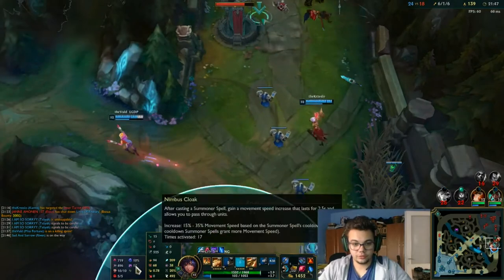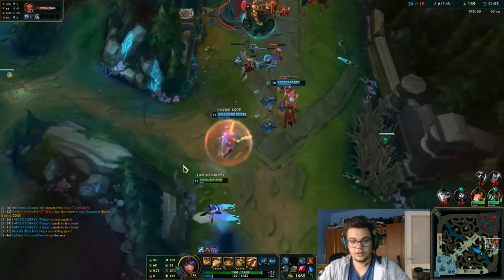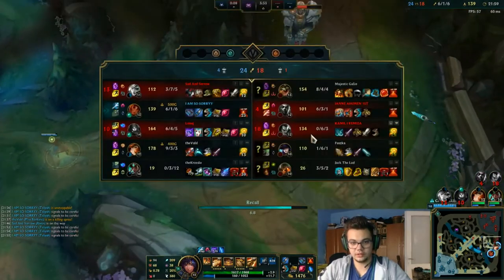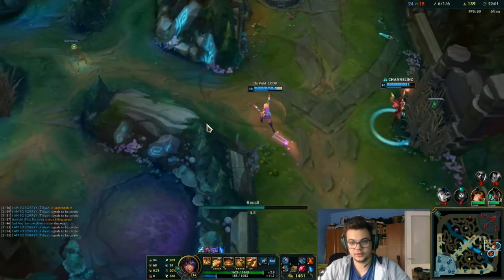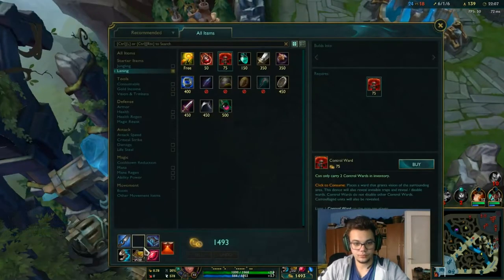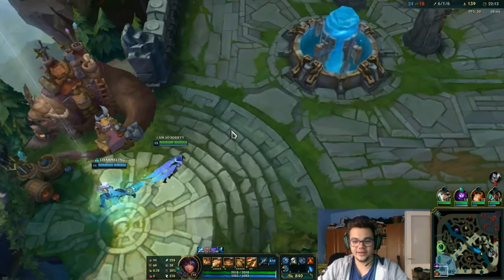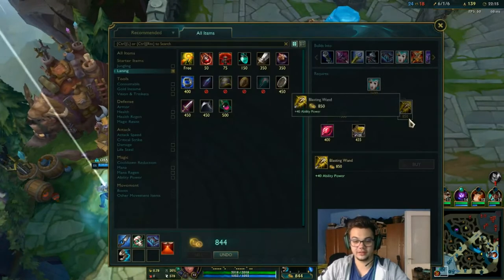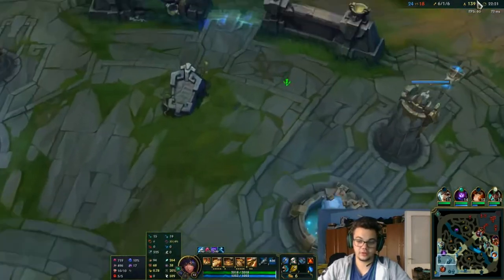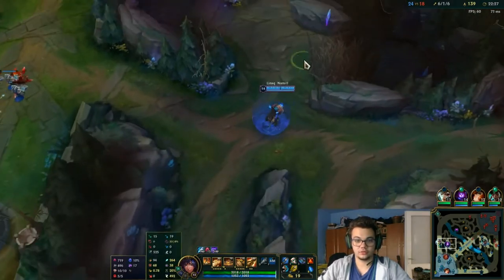Another thing you could consider for runes, besides Nimbus Cloak and Transcendence, is: if you have mana issues you can go secondary on Presence of Mind. And after that you can go for Coup de Grace.